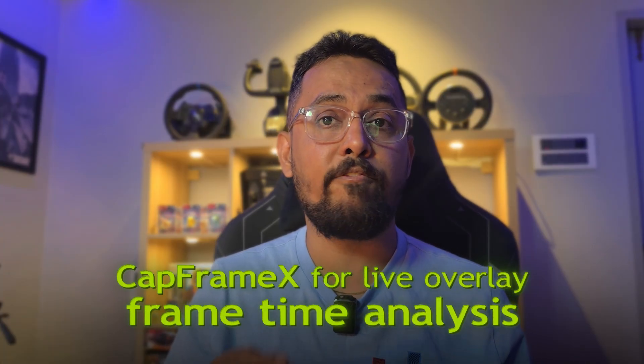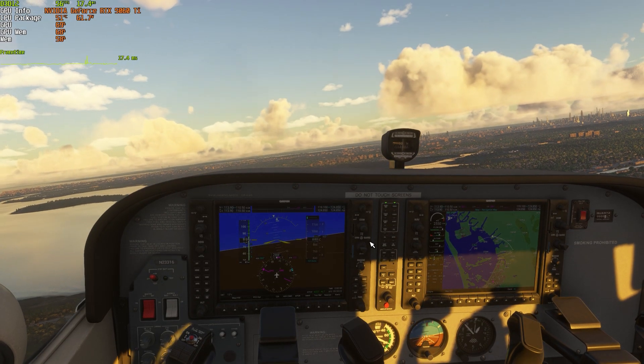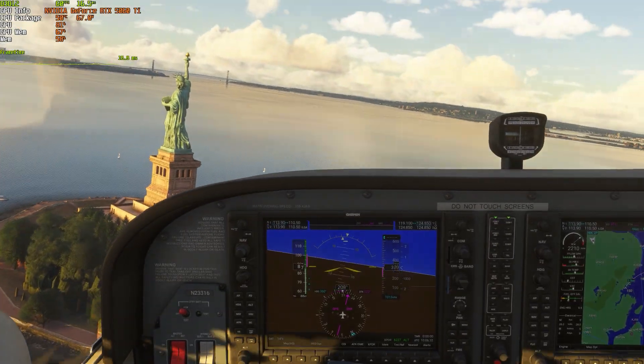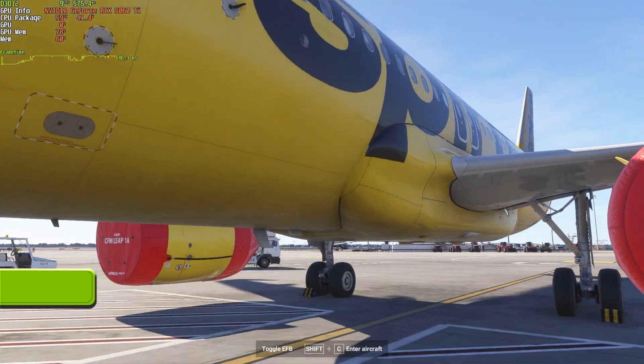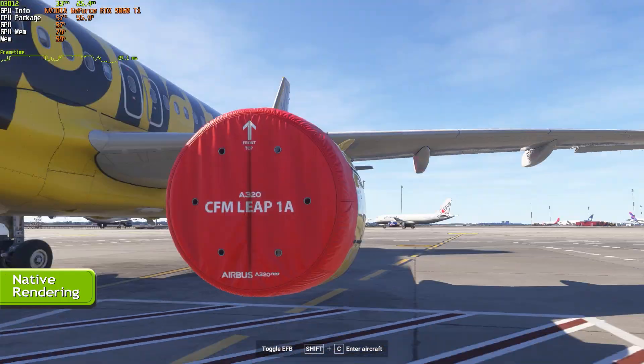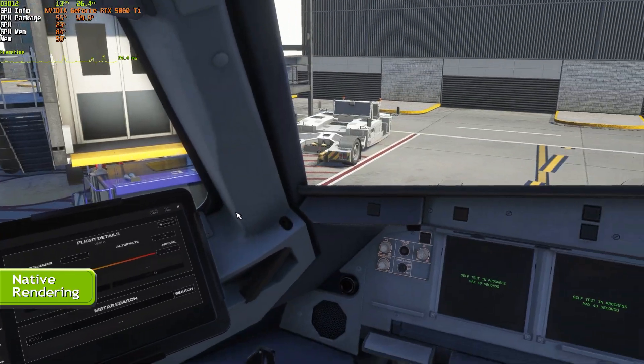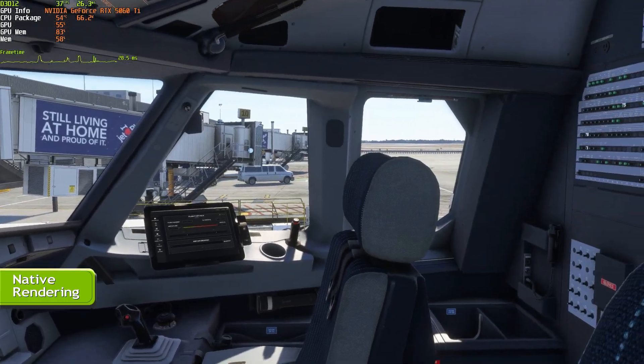For performance metrics, we are using CapFrame X for live overlays and frame time analysis. Starting with native rendering, Microsoft Flight Simulator looks incredible but heavy frame time fluctuations and motion blur became noticeable during tight turns and scenery loading.